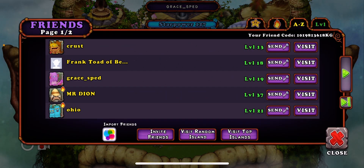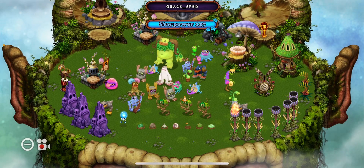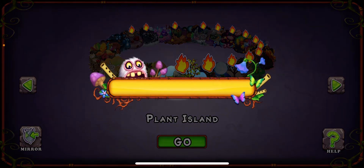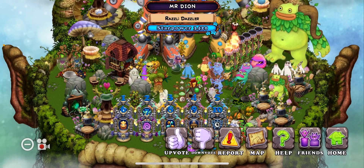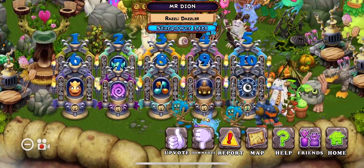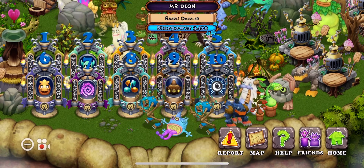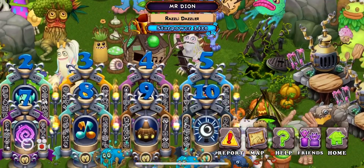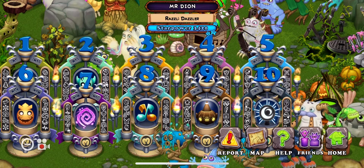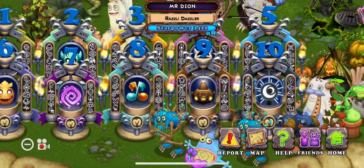Okay, let's go to Mr. Dan's Island. Looks like he has all of the monuments. For those of you who don't know, the monuments are available during anniversary month. Go to the structures page in the market when you're on the anniversary event and you can get your hands on them.